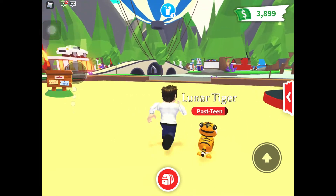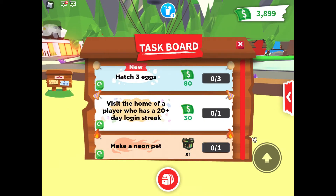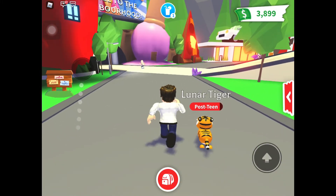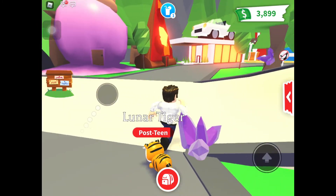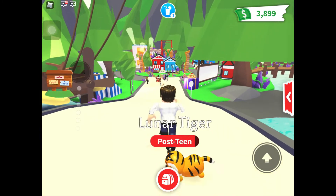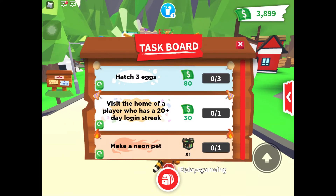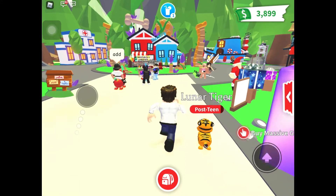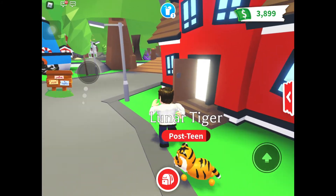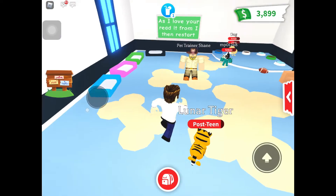I don't have any water on me or in my backpack. I can't hatch my eggs because I'm trying to save my mythical eggs. Just a quick note: mythical eggs are going to leave soon — I don't know what new egg is coming, but mythical eggs are leaving. Since I don't have any water, we're going to go to the school which is right around the corner.